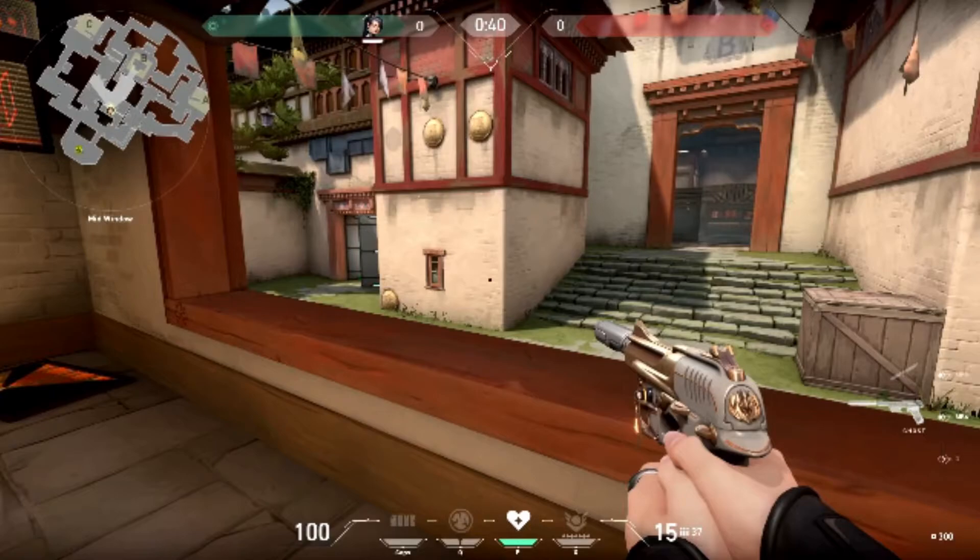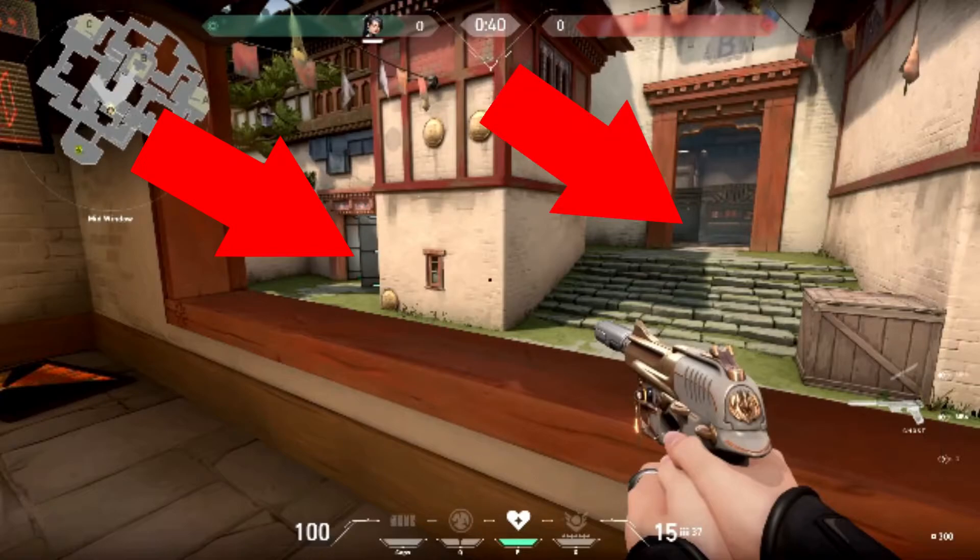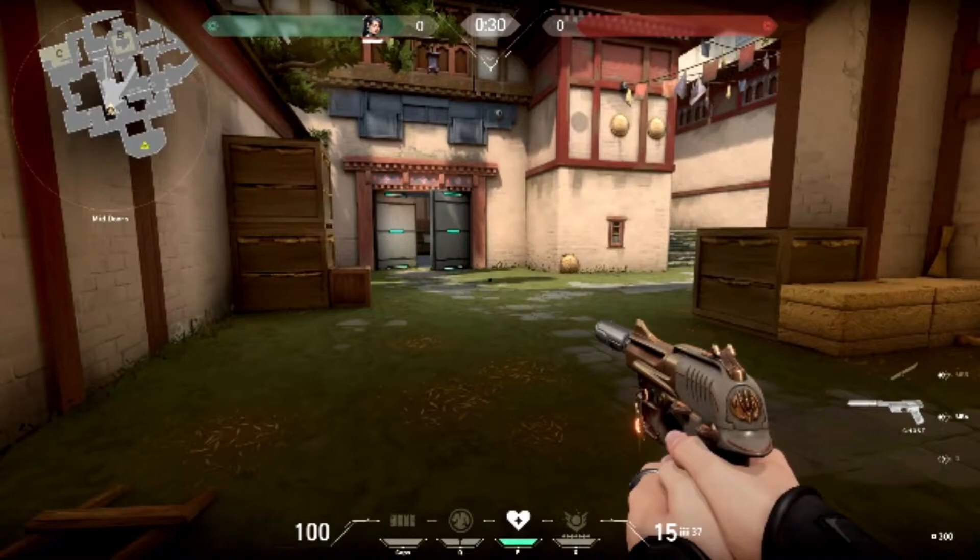Next is what I call mid window. There are two spots you should be looking at when you come here. You should look at the armored doors because people like to rush out and attack the attackers, and then to the right because that's the middle spot and usually everybody comes from there. Next is the spot right next to mid window — there are two spots people like to go.